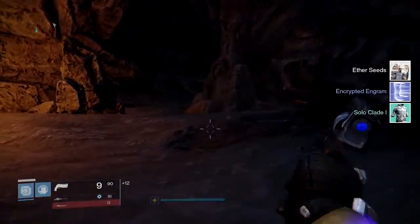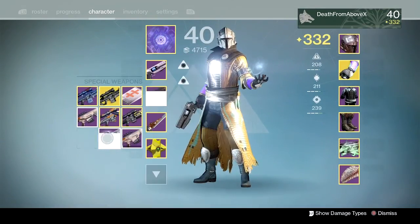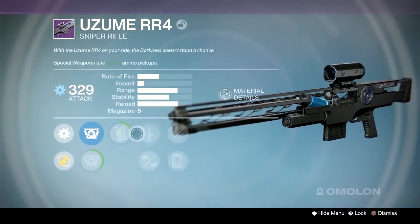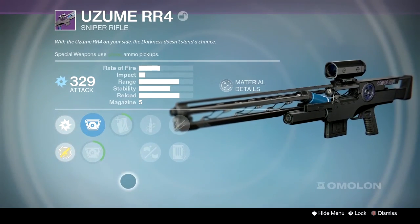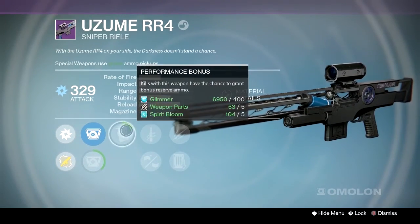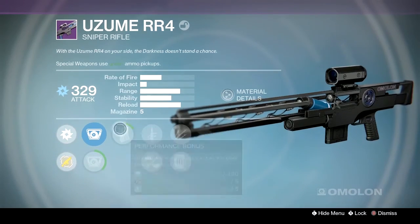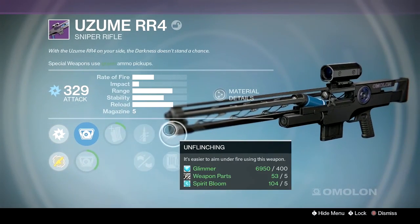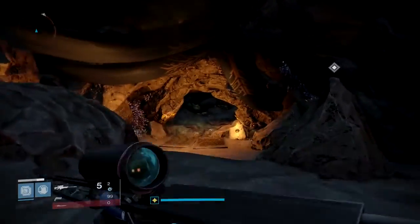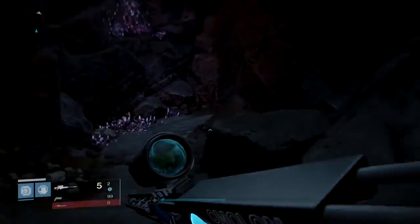Let's get into the snipers. First, let's look at that fun gun — the Uzum RR-4. This is a high rate of fire, low impact sniper rifle. Somebody called them heavy scout rifles and I really agree with that. This one's unleveled, but you might want to look for something like this — performance bonus, quick draw, and unflinching. Unflinching on sniper rifles is really going to be useful nowadays because PvP sniper rifles flinch a lot. This gun will headshot kill anybody.